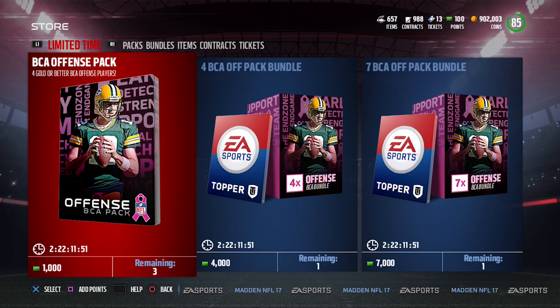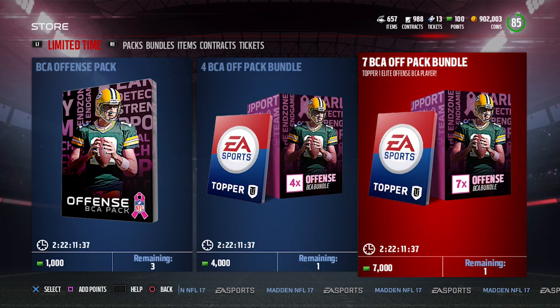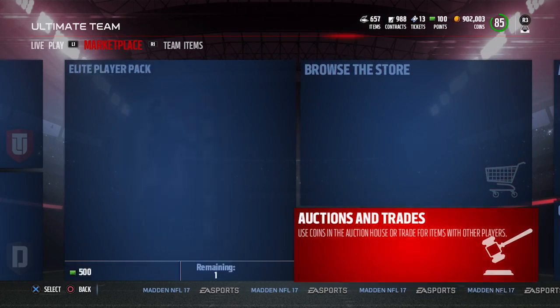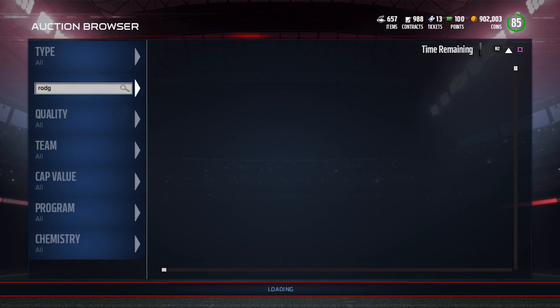So you could pull one of the elites, which is pretty cool. There's also the offensive pack bundle — the four-times pack — which gives you a guaranteed pack of gold BCA players or better. And if you get the 7-1 pack, you're guaranteed an elite. Not all the elites are going for that much either, so let's take a quick look at the players currently in the game for the offensive BCAs.